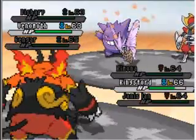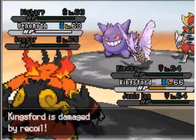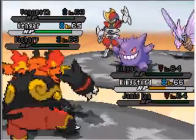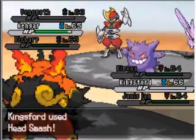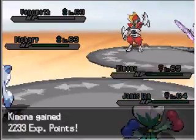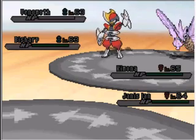Venomoth uses Double Team but Kingsford uses Flare Blitz — super effective! But it hung on with its Focus Sash. Those Focus Sashes are really annoying. He goes to Gengar, who uses Shadow Ball. Kingsford hangs on but that'll knock him out — sorry Kingsford. Kingsford grew to level 66. Genoscene's at level 64, only grown one level since the gym battle against Marlon a few videos ago.